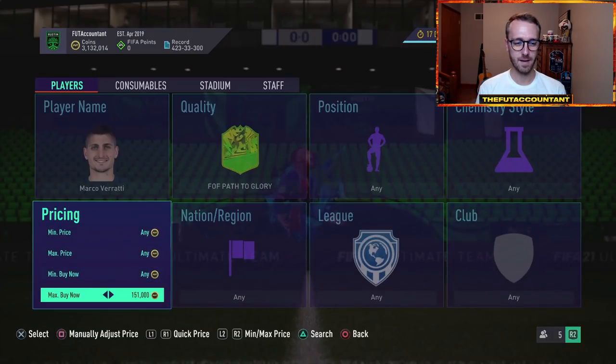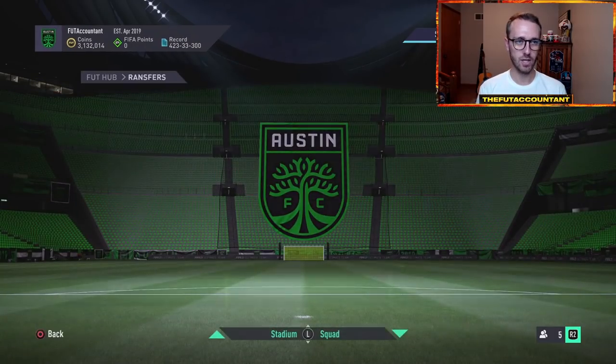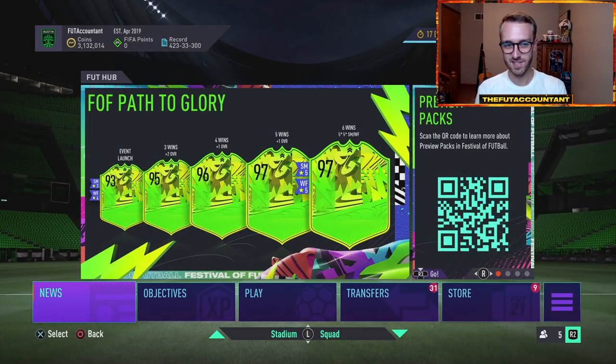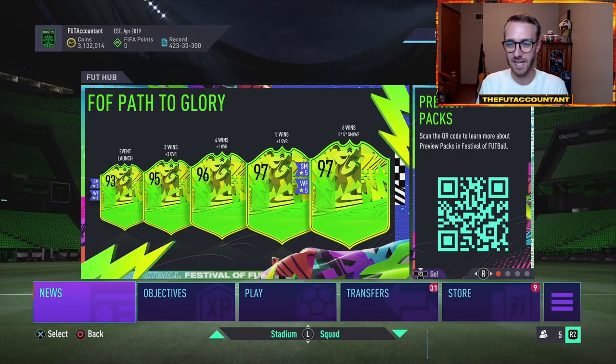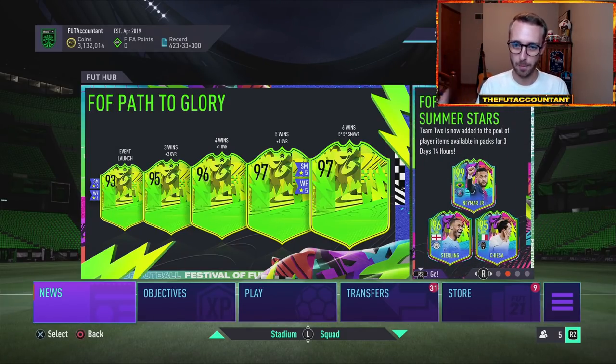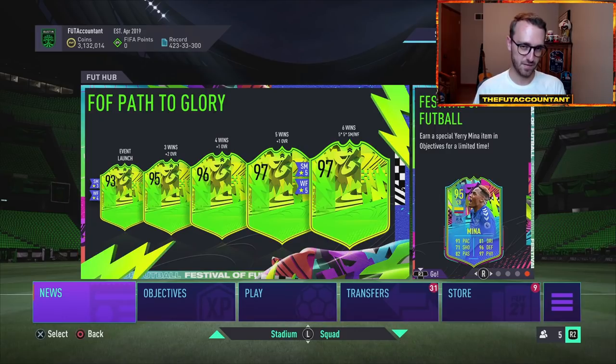Some people might be questioning why their Verratti didn't upgrade - that's very simple. It's because Verratti was already maxed out. He already had the five-star skill moves and five-star weak foot, and he had the six wins. Some people failed to see this graph that shows after six wins, no more upgrades. Italy winning all the way through the entire Euros had seven wins in total, but in FIFA they don't get rewarded for that seventh win. That sixth win is the top echelon, the upper threshold where that card will stay as a 98-rated five-star five-star for Verratti. Same thing with Florenzi staying as a 95-rated five-star five-star card.